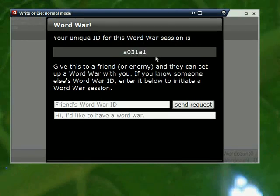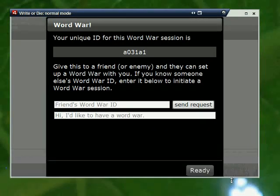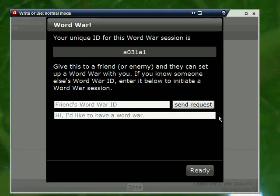This ID works just for this WordWar session. What you do with it is give it to another friend who also has Write or Die Desktop Edition. And once they're logged in and connected, they can enter your unique ID and start a WordWar session with you.